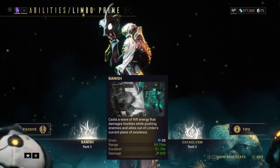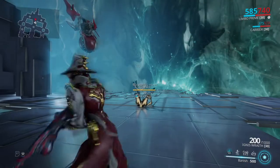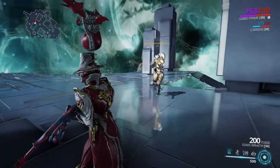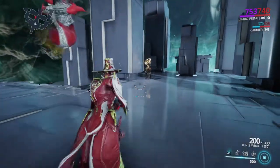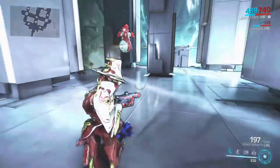Banish casts a wave of rift energy that damages hostiles while pushing enemies and allies out of Limbo's current plane of existence. The damage of this ability is not that great, but it does allow you to manipulate enemies, allowing you to separate them and send a single enemy at a time into the rift. You can then enter the rift yourself to fight that enemy. It works the other way too if you want to banish an enemy from the rift and send them back into the plane of existence.